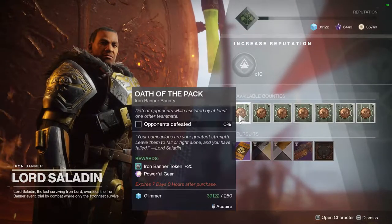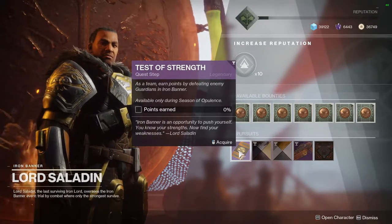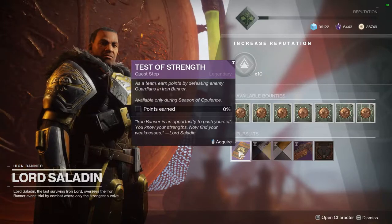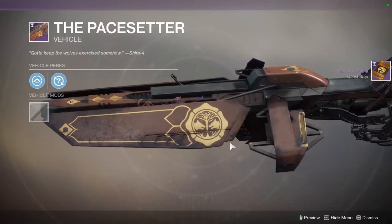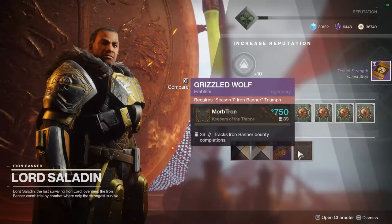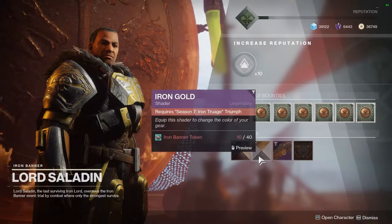We have bounties, and we have a new Test of Strength — this is a quest, so we have to pick up a quest. There's a sparrow to earn. Pretty cool. And the new emblem — I kind of like that emblem.